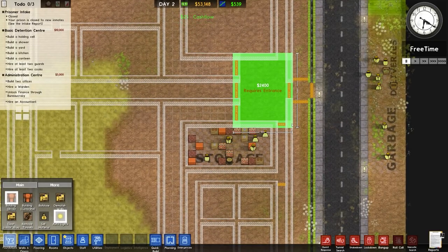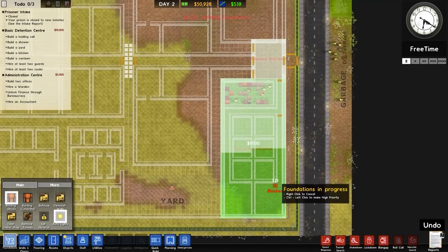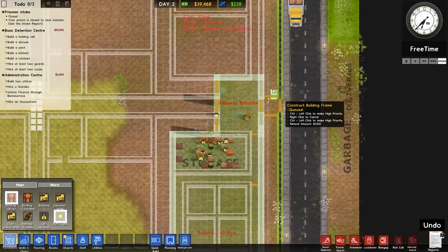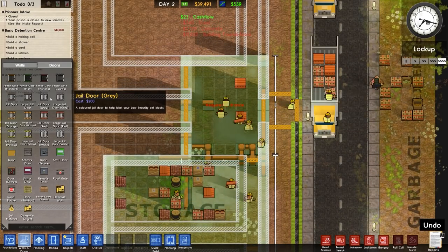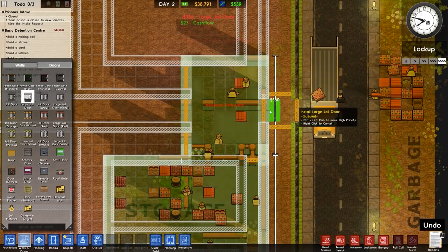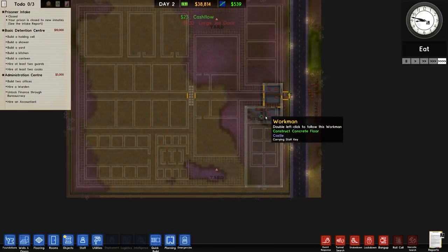We're going to build that section and that section — this is going to be our administration centre and the entrance here as well. So walls and doors, over to doors — we're going to go with a large jail door which will go on the front, similar to the other one there as well. So that is, as I said, the reception as well as the administration centre.